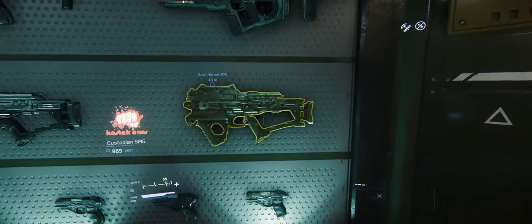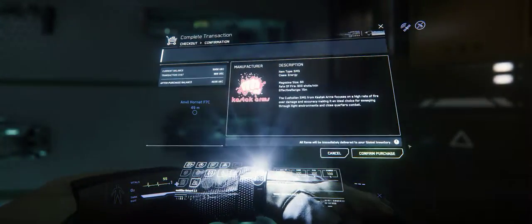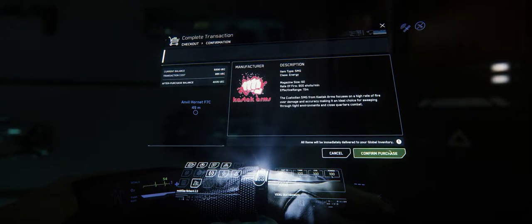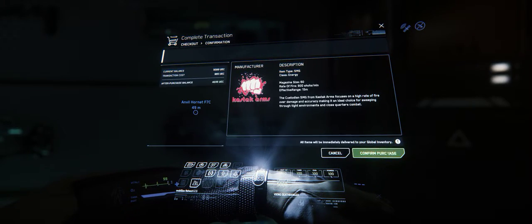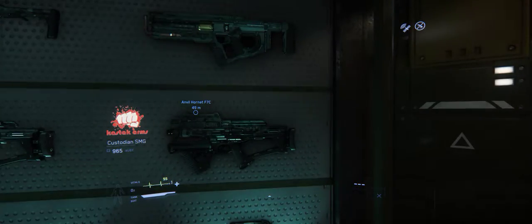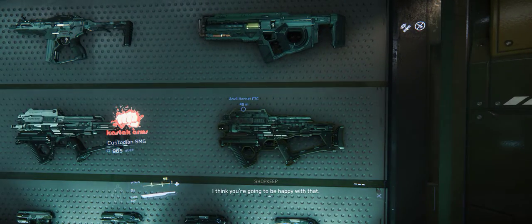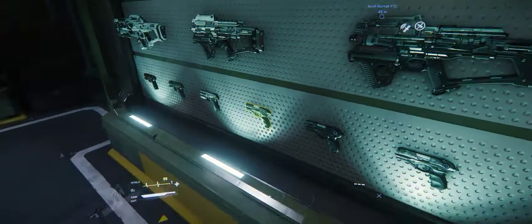Welcome to the store — but it costs money obviously, right? And right now if you hit buy... I don't think I have any money. Yeah I do — if I want something it'll say confirm purchase. Which gun is this? That is the SMG, right? So with the SMG I've got to get ammo.